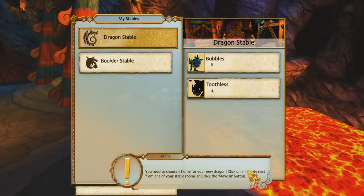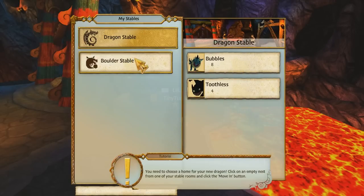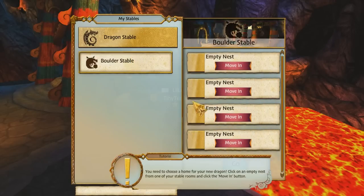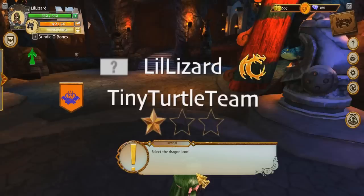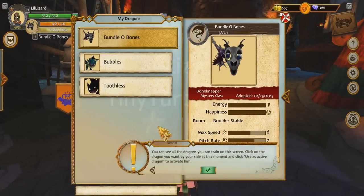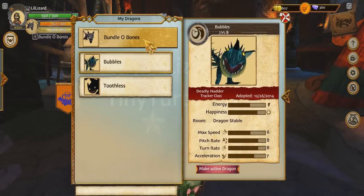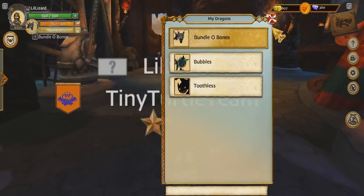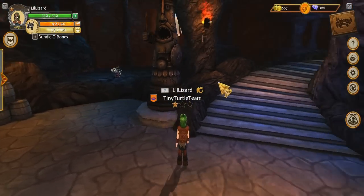We need to choose a home for your new dragon — click on an empty nest from one of your stable rooms and click move in. Dragon stable doesn't have any more room, so we're going to have to go to the Boulder stable and move you in there. The dragon loves its new nest. You can see all the dragons you can train on this screen — click on the dragon you want by your side and click use as active dragon. We want Bundle O Bones, so let's stay with that. You're so cute.